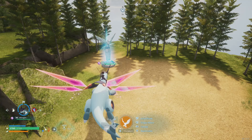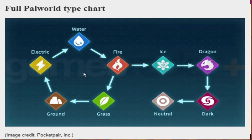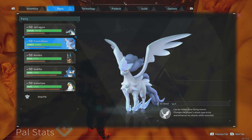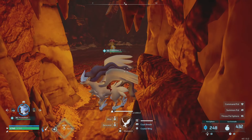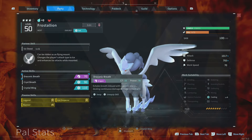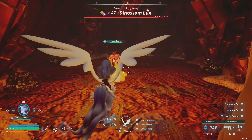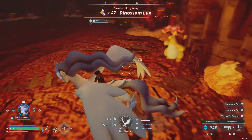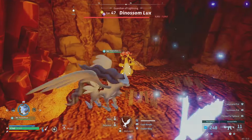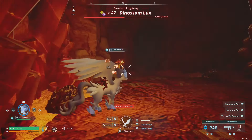If we apply a dragon damage type to a pal, then ice should inherently damage it more. Testing with Frost Stallion — who applies ice damage to player attacks while riding — using draconic breath to apply dragon-type damage. After hitting with draconic breath and then ice attacks, we're still at the same 70s-80s damage. I've tried to see if this is implemented at all but it just doesn't seem like it is.